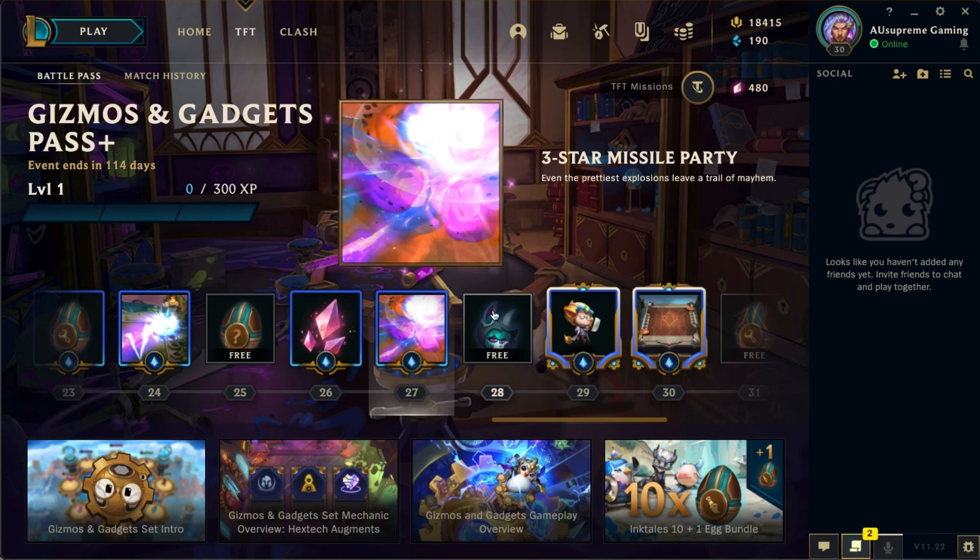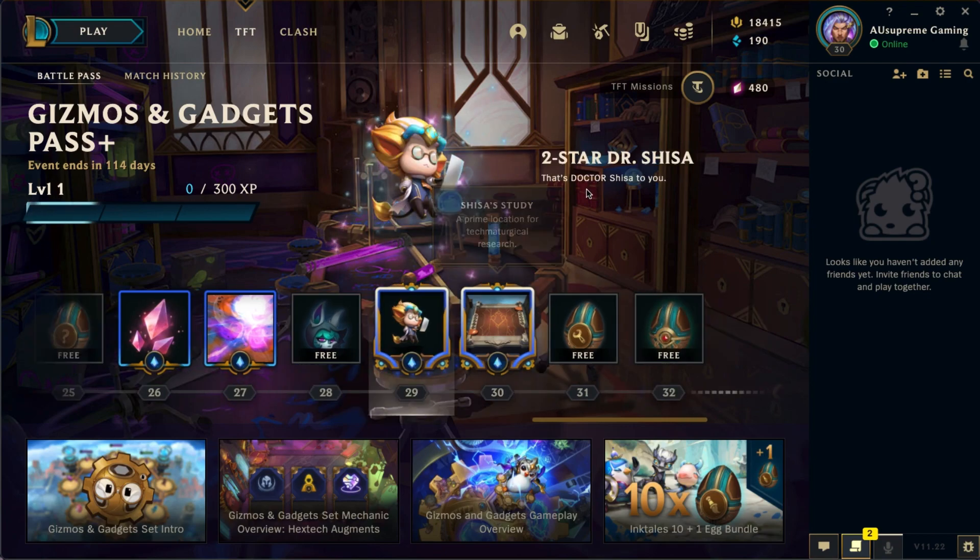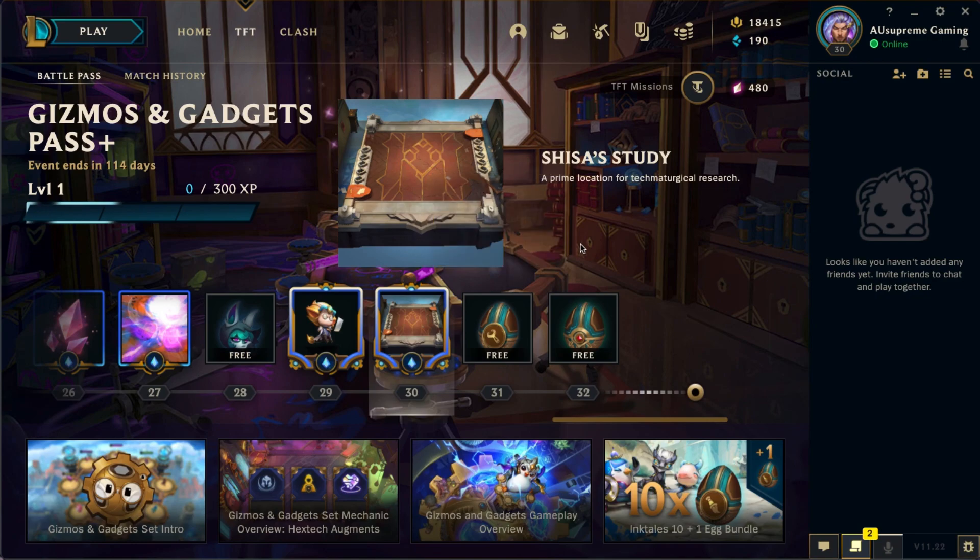Next we have the three-star Missile Party, which is honestly my favorite boom so far. Then there's an emote with effects featuring the new champion — it shows her with her little ears. After that, the two-star Dr. Shisa, which is really cool.